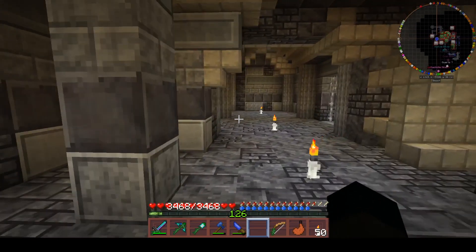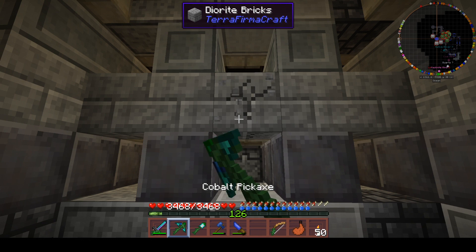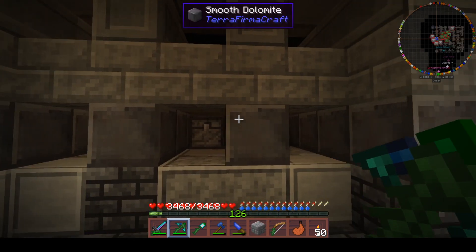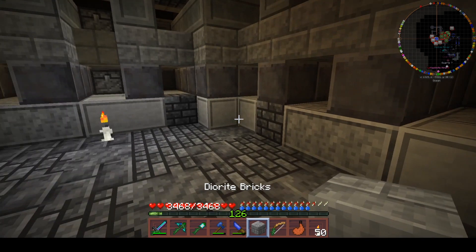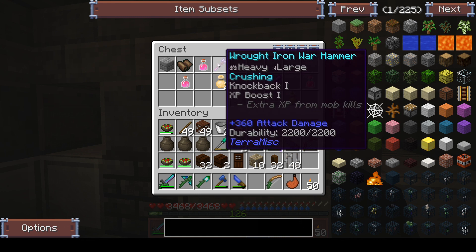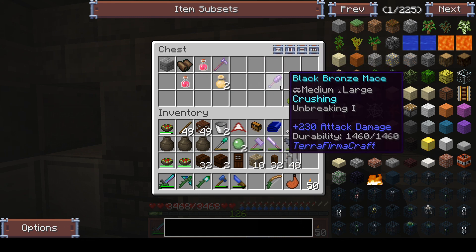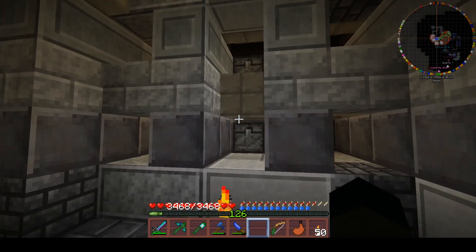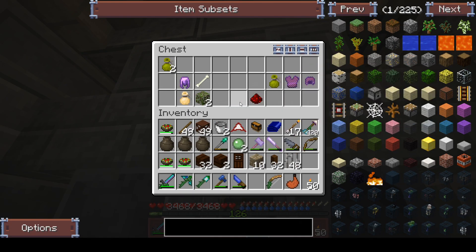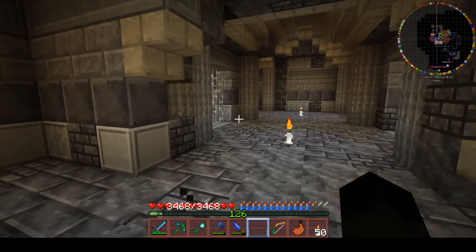Now I have lit this - it should be safe. I have not currently looked through this lot but you've got some pretty good bits and pieces - some potions of healing. What have you got? Black bronze. Again I'm not going to break all of this - we'll come back and deal with this at a later time.